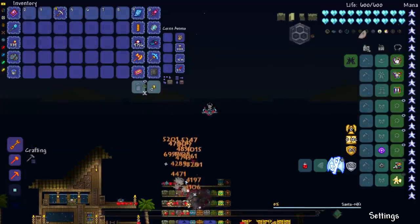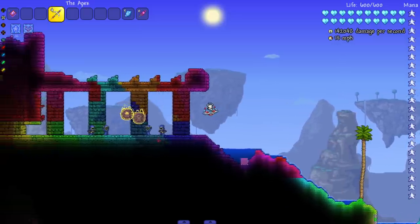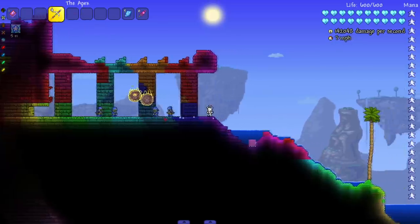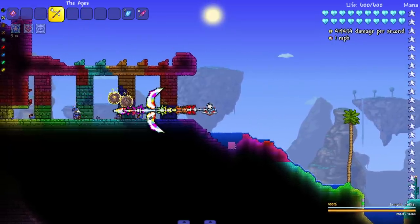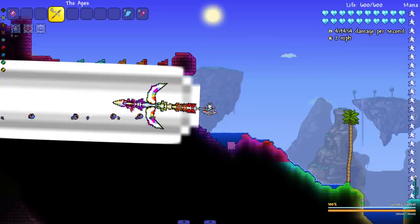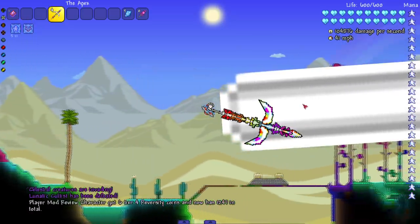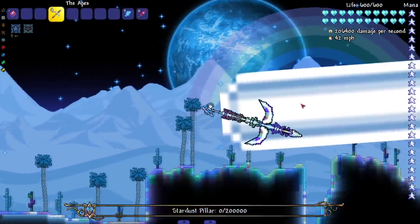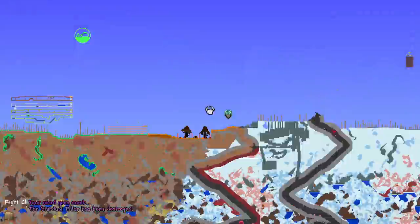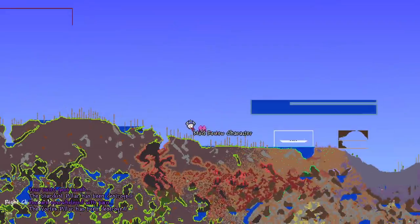Our last boss here in this area - Santa-NK1, yes sir. Oh my god, I hate this armor set - see you later. Just keep the beam up for the Lunatic Cultist - he's gonna live for like half a second. There we go. Let's go this way and hope I kill the pillars. There we go - boom, there's the Vortex one, there's the Solar one, and last but not least the Nebula one.